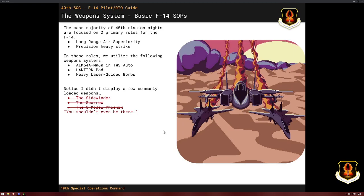How do we end up using the F-14 on the 40th mission night? Typically there are two roles: long-range air superiority and precision heavy strike. For those roles we use a couple of systems — the Mark 60 and TWIZ Auto, the Lantern Pod, and LGBs. You'll notice I didn't mention the Sidewinder or Sparrow C model because you shouldn't be there. If you're in engagement range with those weapons, it probably means you screwed up. In terms of a basic SOP, just turn your burners and leave. Go save your aircraft, get more missiles, come back later.